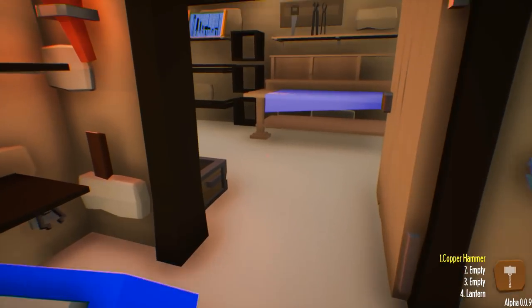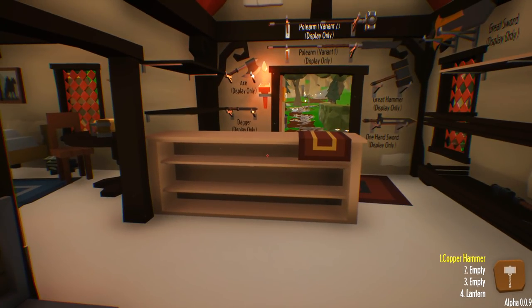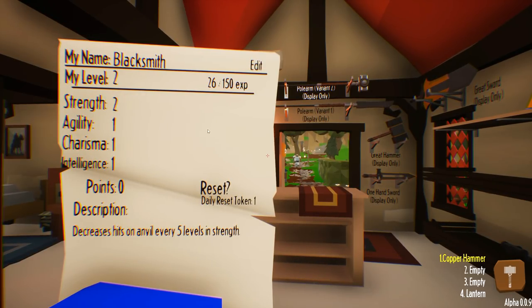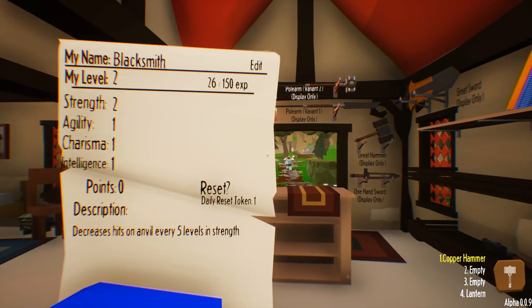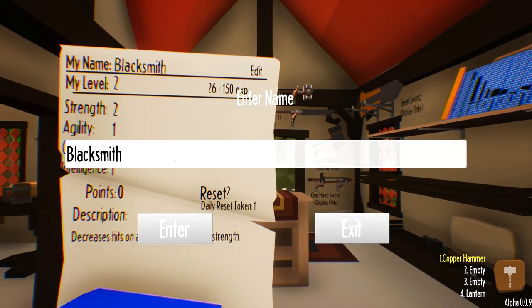So there's been an update to the game, which I think messed up my old save. When I came into the game, every time I'd press P to check out my stats — which by the way, I just leveled up. Let's go with Strength plus one. My name is still Blacksmith, so let's edit that. I think it was Beliefy Blackbeard before, so that's what we're going to do again. Beliefy Blackbeard.